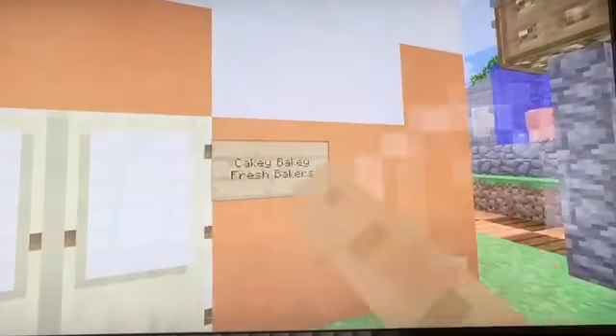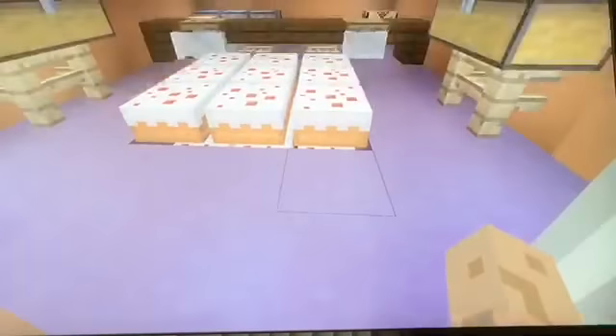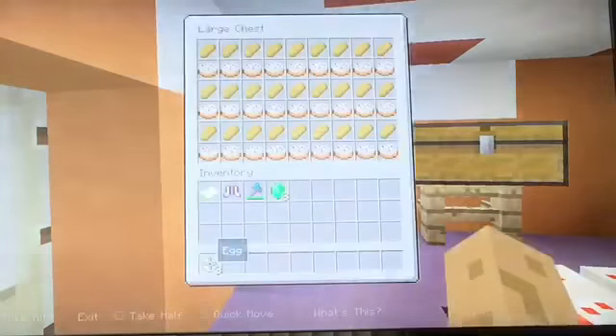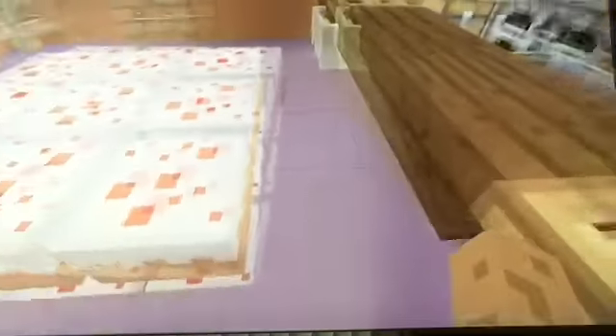This is the Cakey Bakey Fresh Bakers. In here, as you can see, there's lots of cakes, cake and bread. Those minecarts are supposed to be on the rails there so the person behind the desk can sit. That's the Cakey Bakey — and if you don't notice, it looks like a cake. I was debating whether to have them sticking out or flat, but I think it looks better with them sticking out.